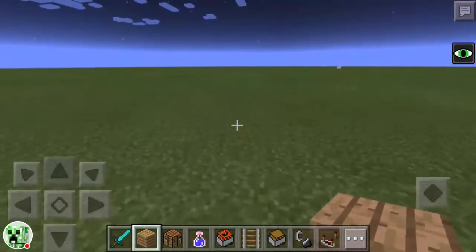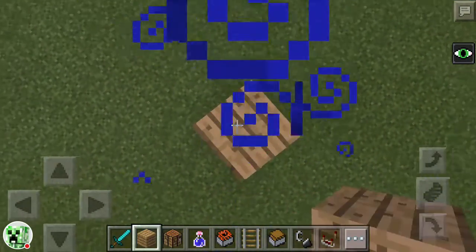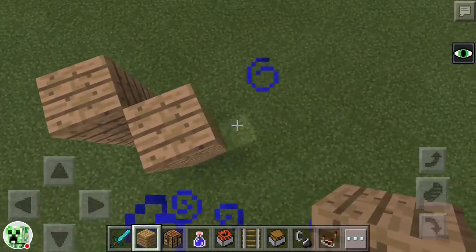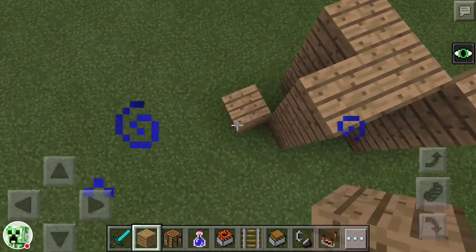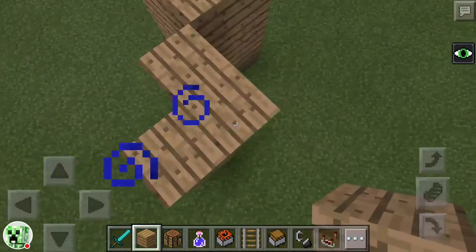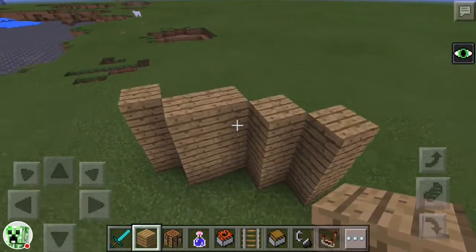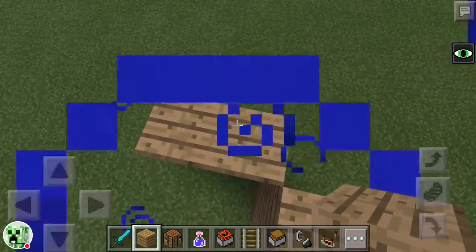So let me show you how you build it. First things first, you are going to need a wall about like this. You're gonna need a wall, something like this. Or it could also go across like this. It could also be like a diagonal wall that goes like that — that would be the best place in my idea if you had some kind of diagonal wall. Just ignore this piece because I did not mean to place it there.